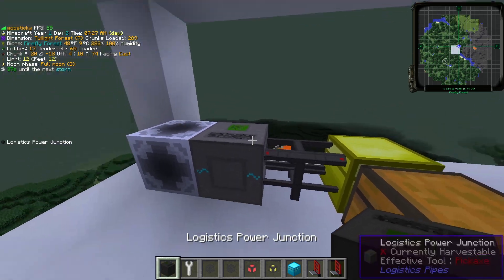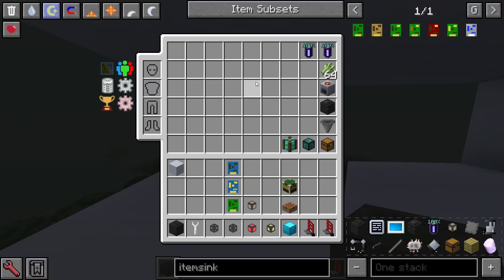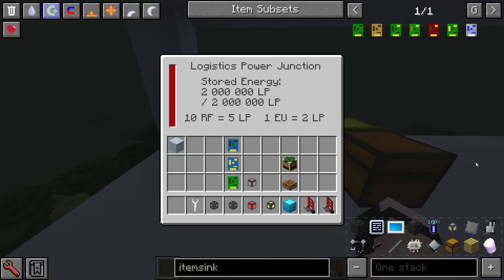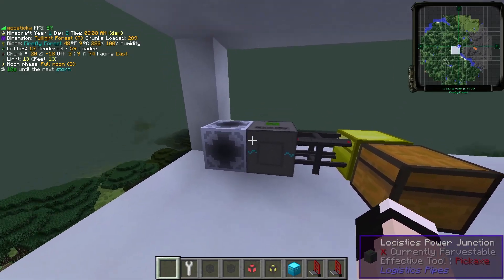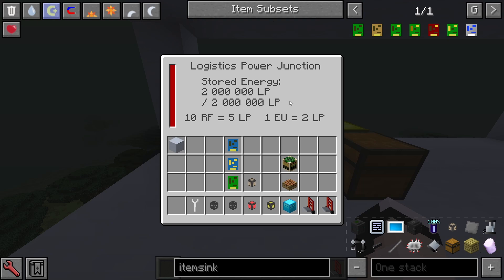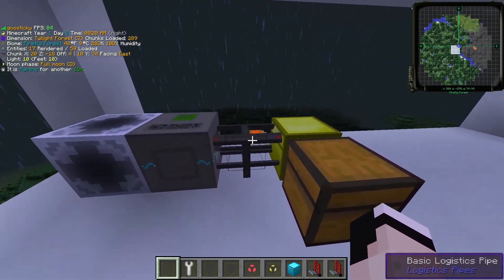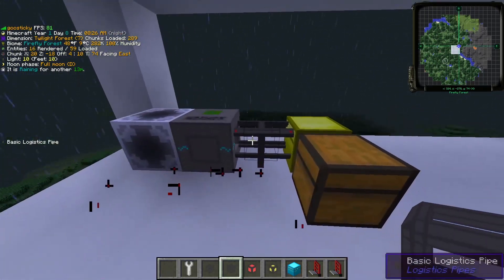For starters, the most important block is the logistics power junction, which is a cheap-to-make item — you need an LV assembler at bare minimum. Basically, this powers every single thing done by the system: extracting, inputting, crafting — anything requires a little bit of logistics pipe power. It takes power from any GT source. I've powered mine using battery buffers, but you can hook up a stray turbine or just a little wire, because it doesn't use much power once it has a million EU in it. It can only connect into the system through a basic logistics pipe, or BLP, and you should have at least one connected to ensure the whole system is powered.